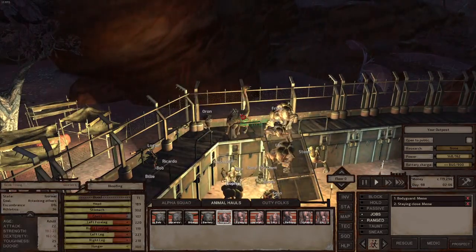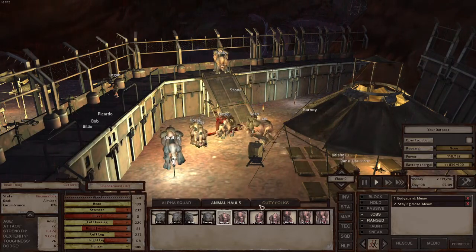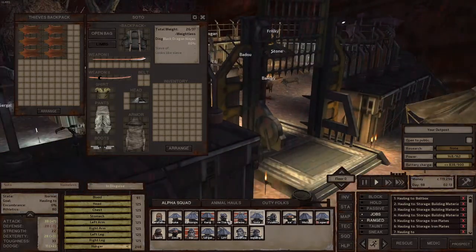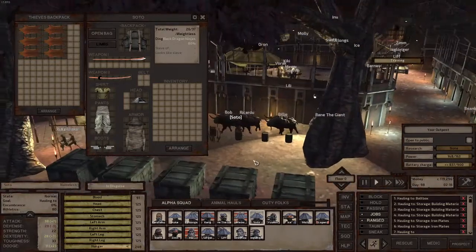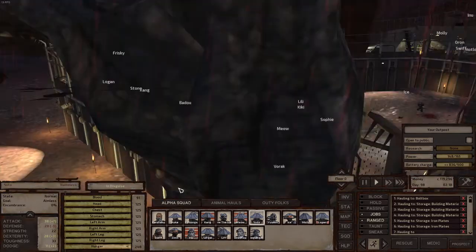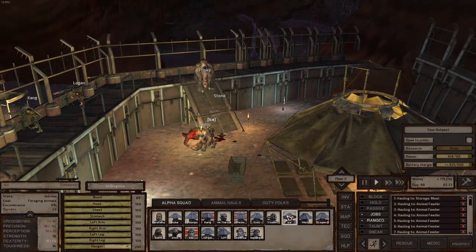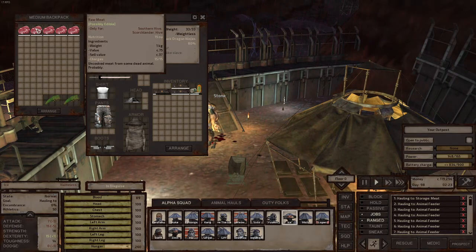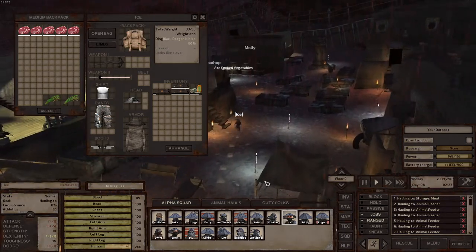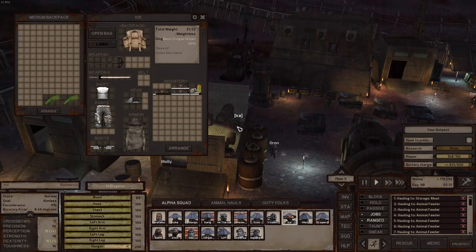Here is the giraffe — he's going to die shortly. Boom, he's dead. Now let's see who loots him. Soto is looting him — this is what he looted. Someone else looted the rest. As you can see, Soto's going to put the skin in the skin box — boom. Now Ice is looting the raw meat from the corpse and she's going to bring it to the raw meat storage.